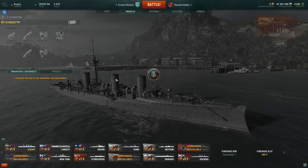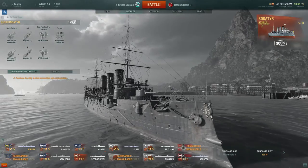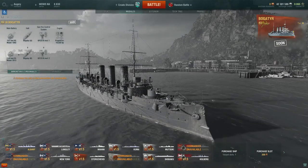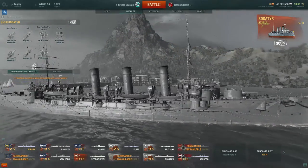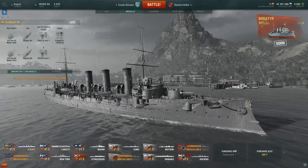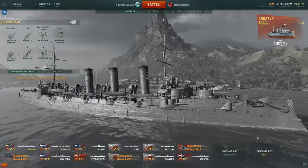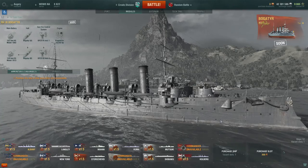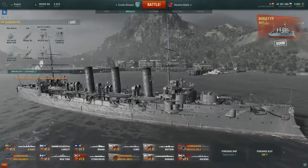At tier 3 we have the Bogatyr — I'm sure I have no idea how to pronounce these Russian names, so I'm probably going to do it wrong throughout the whole video. The Bogatyr was a contemporary of the Novik; there were 4 or 5 ships in the class and they fought in all the major Soviet conflicts of the early 20th century — the Russo-Japanese War, First World War, Civil War, and into the Second World War.